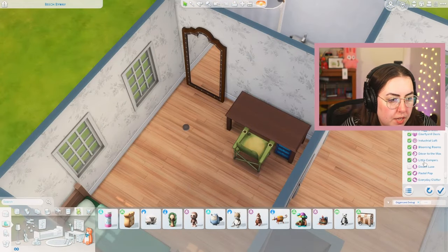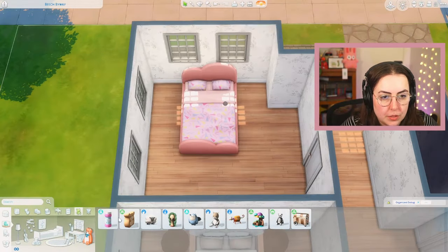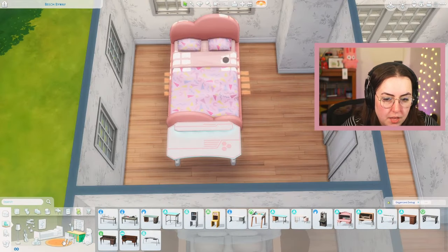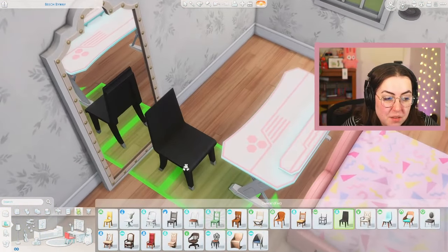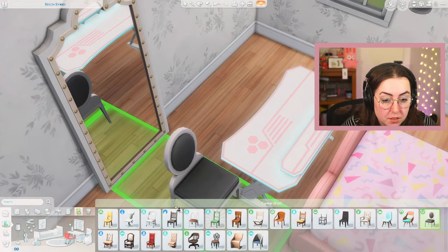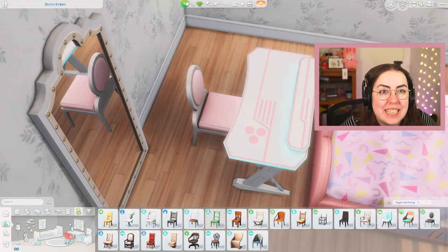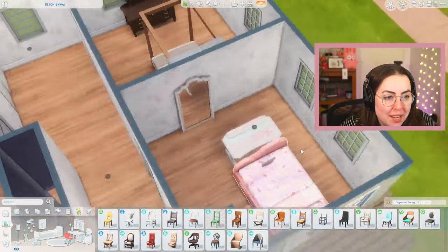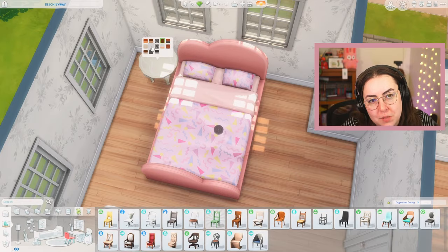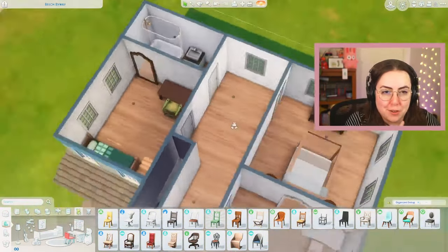We'll come back to it — we're doing big brushstrokes for these rooms. For this bedroom, we have Pastel Pop for our bed. We probably need a desk — I think High School Years desk. Maybe we'll do that one. For a chair — Vintage Glamour could be a good one. It matches the desk! We'll put the mirror over there, grab the same side tables for over here but just use one in white. So that's the big brushstrokes for all of these rooms. Now we're going to clear out all the packs we've used and actually decorate things.